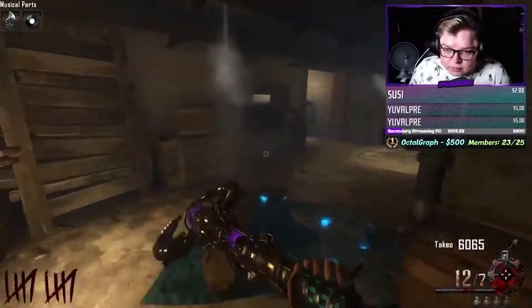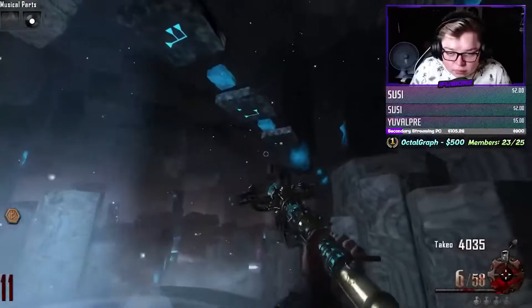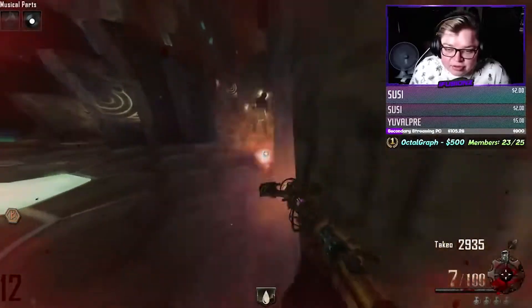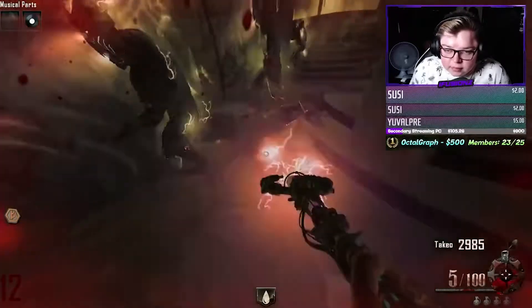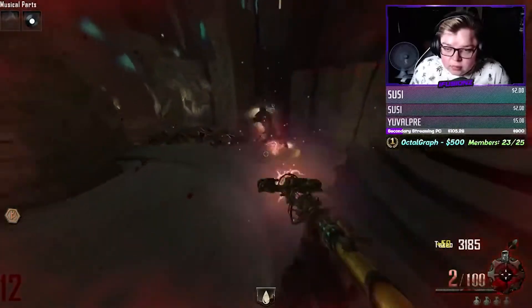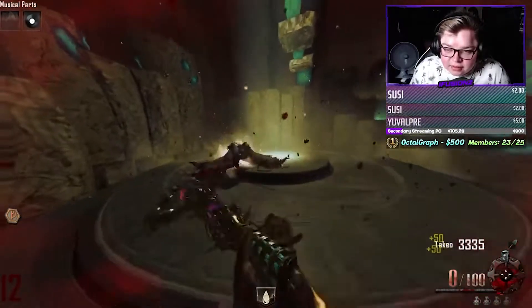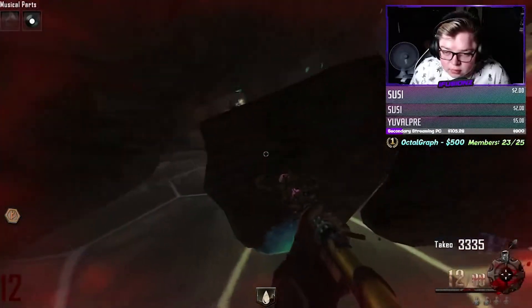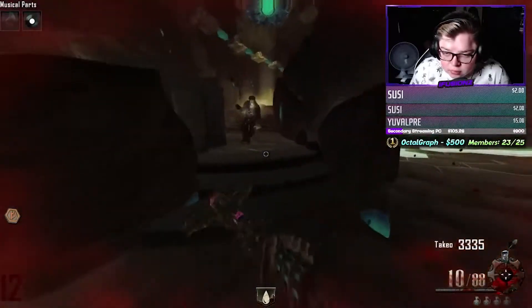On round eleven, you want to get all the upgrade steps done for the ice staff, apart from the last one which is the soul feeding. Then on round twelve, you want to feed the ice staff zombie souls and grab the claymores and Sam's Texas as well. If you can get monkeys now — I did struggle getting monkeys; I got them around round sixteen or seventeen, which is fine. Claymores and Sam's Texas you can buy off the wall, so they're perfectly easy to get. It's just the monkeys you've got to worry about.